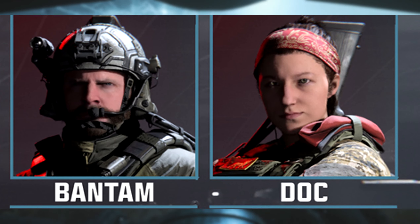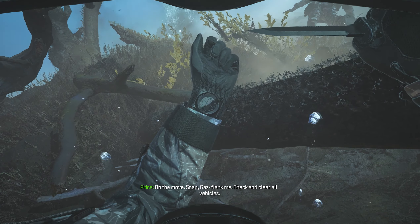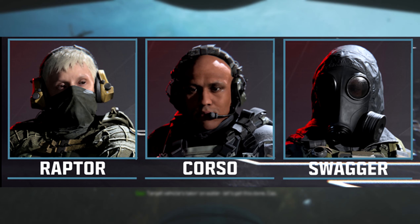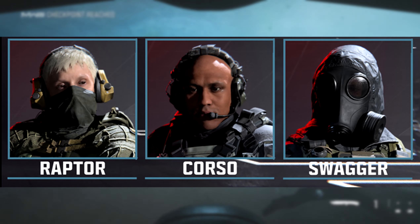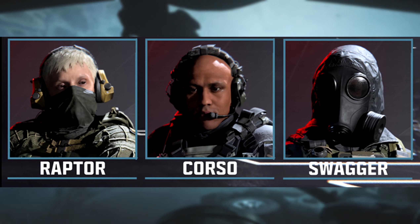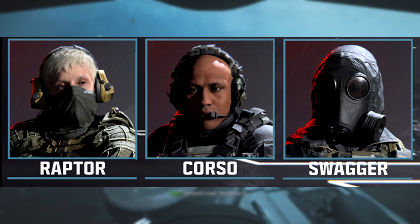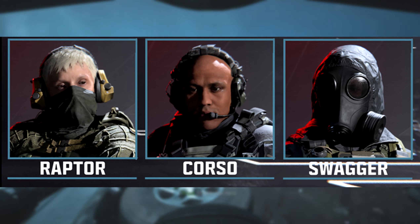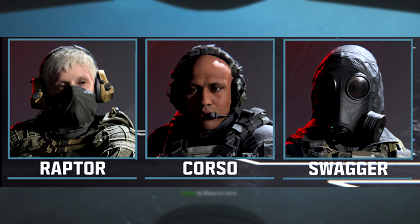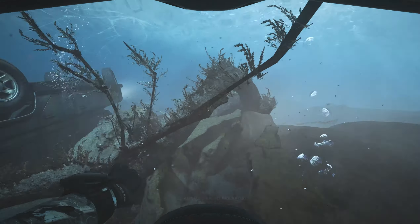To unlock Doc, you need to complete the High Rise mission in the campaign — very simple. For Raptor, you need two kills with a frag grenade in one multiplayer game — they don't have to be a double kill, just two separate kills. For Corso, complete the Reactor mission in campaign.